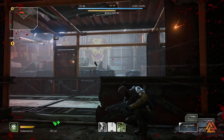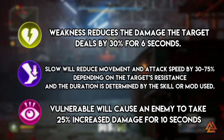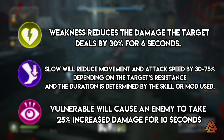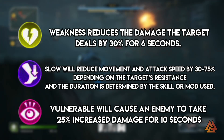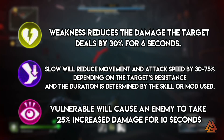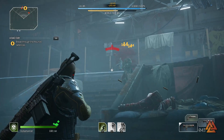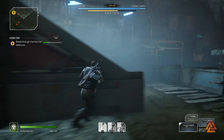If you're running a support Technomancer, keep that healing skill on your bar to keep everyone topped off and cleanse toxic. The last three effects are Vulnerable, Weakness, and Slow. Vulnerable causes enemies to take 25% increased damage for 10 seconds. Weakness reduces the damage a target deals by 30% for six seconds. Slow reduces the movement and attack speed of an enemy by 30 to 75% depending on the target's resistance, with duration determined by the skill or mod used to apply it.